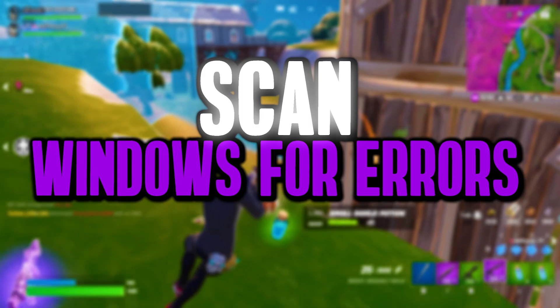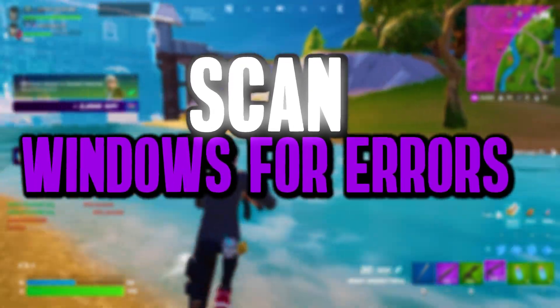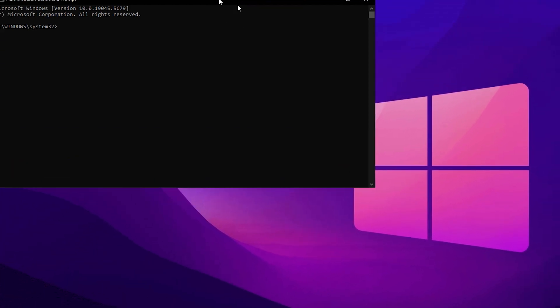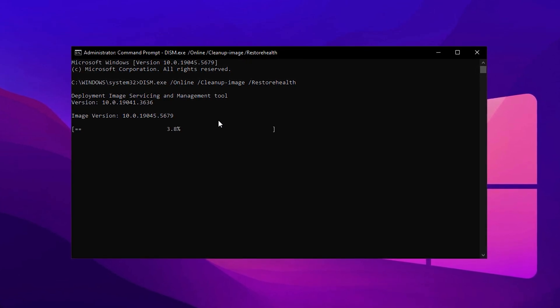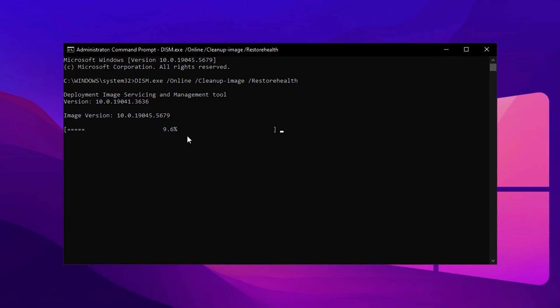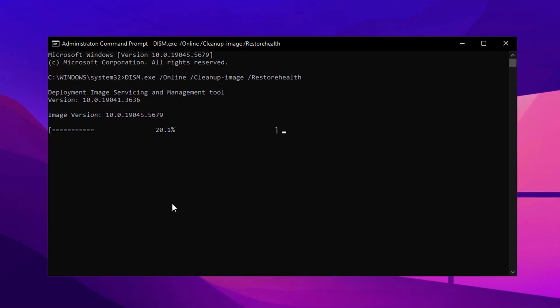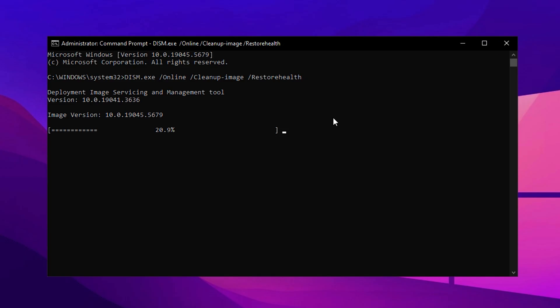Now we'll scan Windows for hidden errors, system inconsistencies, and corrupted files that could be slowing down your PC and affecting gaming performance. Fixing these issues ensures a smoother and more responsive system. Open the Start menu, type CMD in the search bar, then right-click Command Prompt and select Run as Administrator. Once the command window opens, copy the first command from the description, paste it into CMD, and press Enter. This command analyzes the Windows disk image, checking for potential issues. It also includes a Restore Health function which automatically repairs any corrupted or missing system files. The process may take a while, so let it run until it completes. Once finished, copy the second command from the description and enter it into CMD. Press Enter to begin a deeper system-wide scan. This scan detects and fixes corrupted files, ensuring system integrity. Since it runs in the background, you can continue with other tasks while it completes.